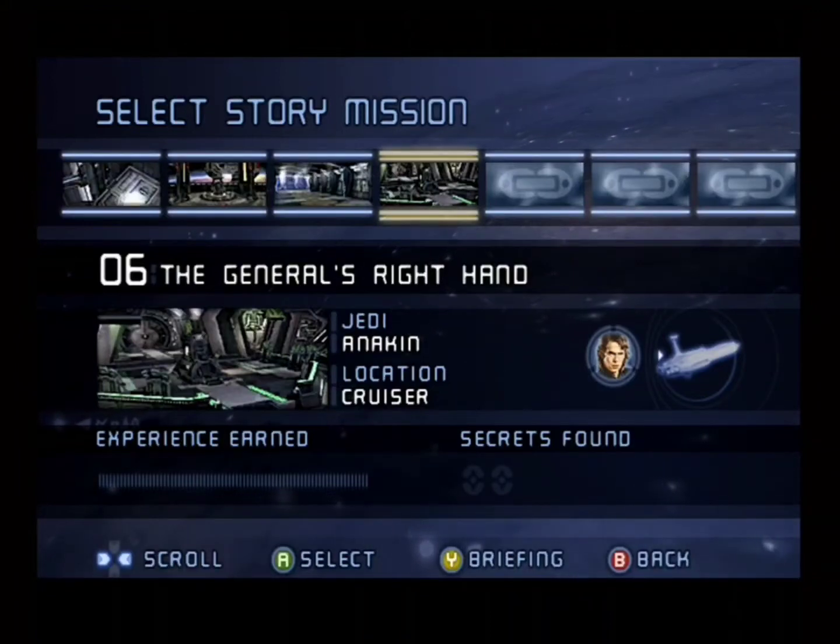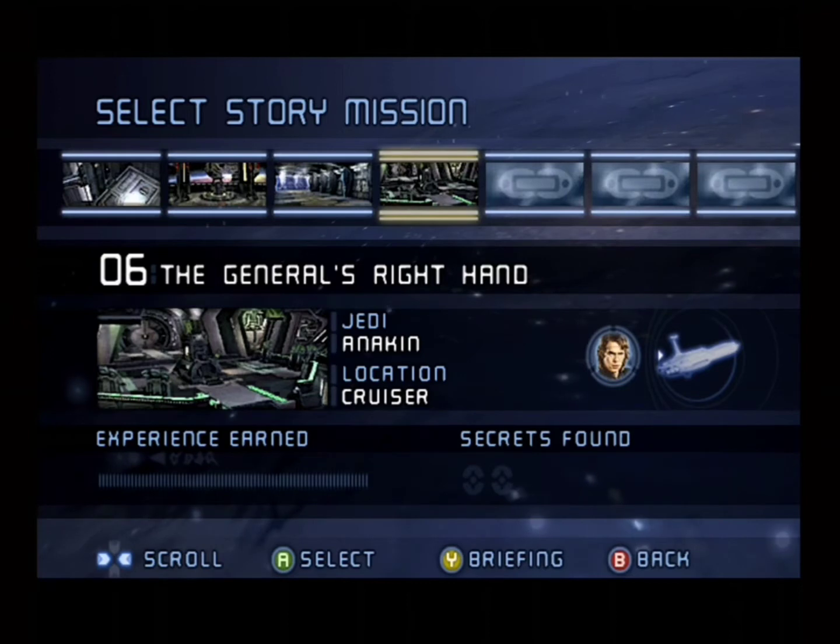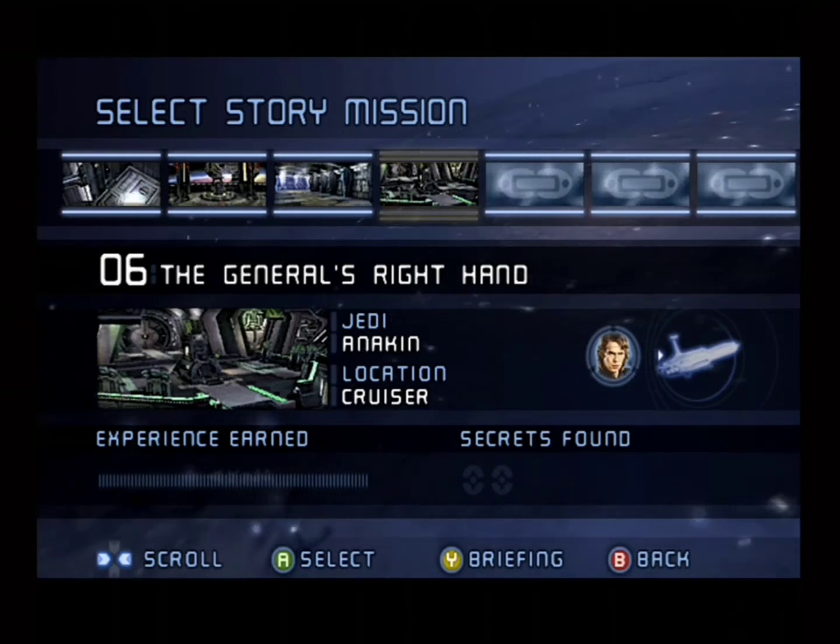Hey guys, it's CU Dad, and welcome back to the next episode of Star Wars Revenge of the Sith. In the last episode, we killed Count Dooku, saved Palpatine, and were on our way to escape. So now we've only got one more mission aboard the Separatist Cruiser — the Invisible Hand, I want to say it's called. And then from there, we will be on to Utapau, but that might have to wait till the next series of videos.